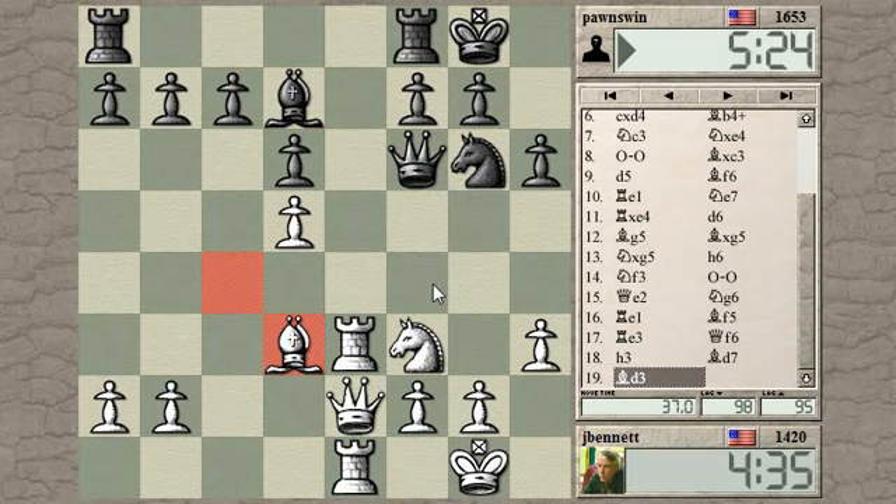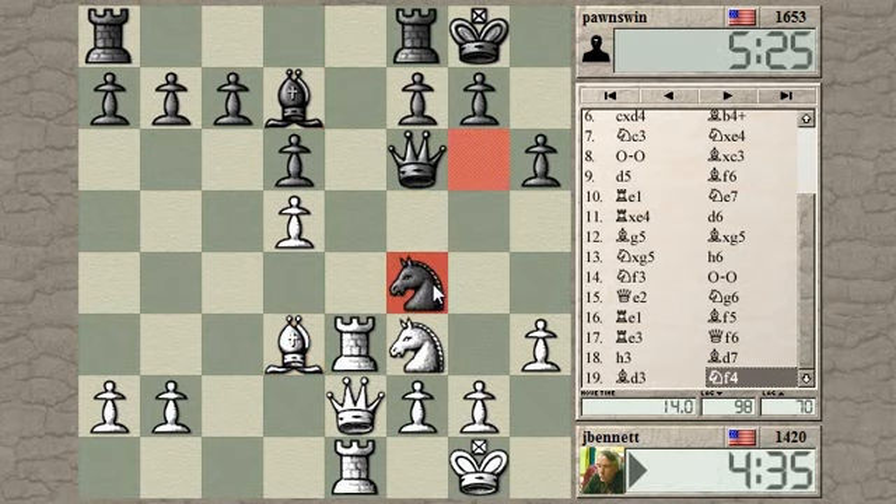He's got knight f4. I keep missing some little things. Yeah, that was a good move. Knight f4 hits my queen and my bishop and the pawn. Very annoying. That's too bad.